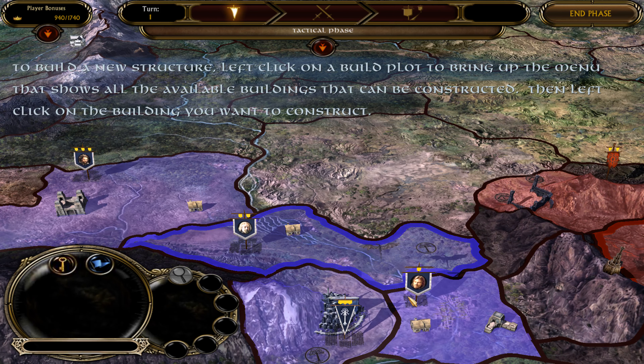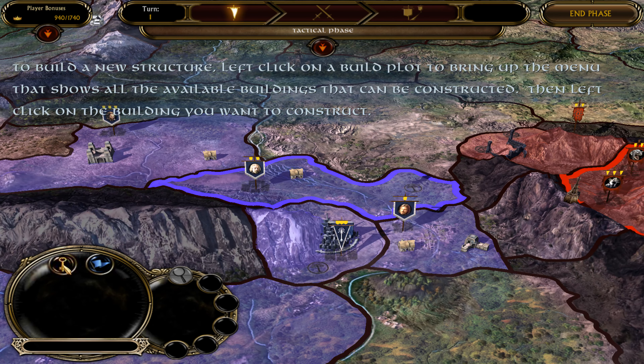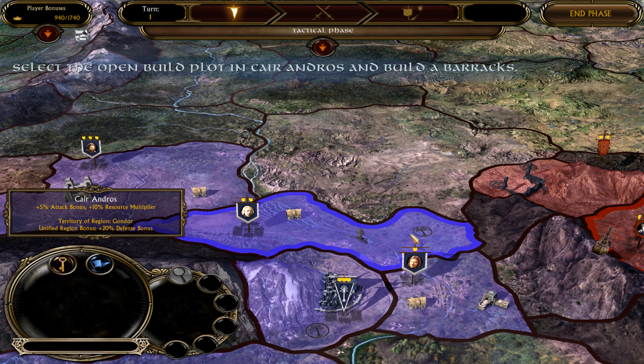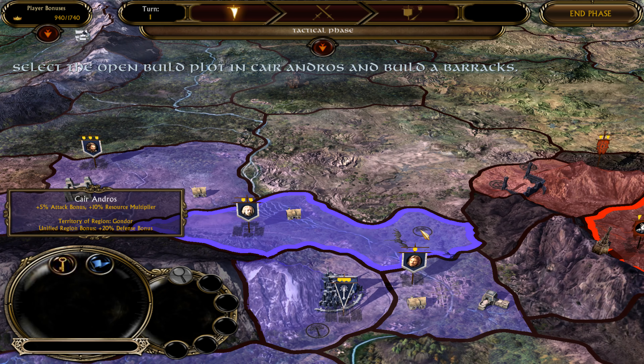In the tactical phase, you will make all your strategic choices regarding the expansion of your kingdom. Structure construction, unit training, and army movement are all decided in this phase.